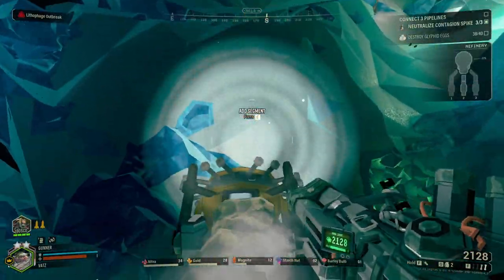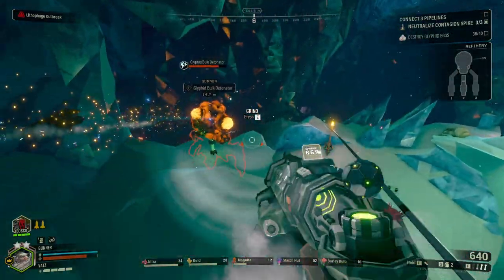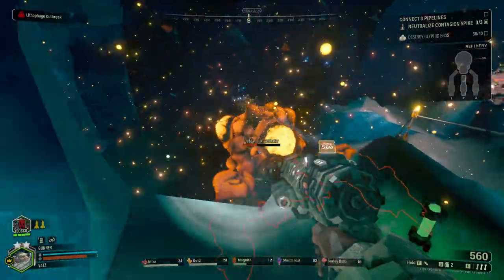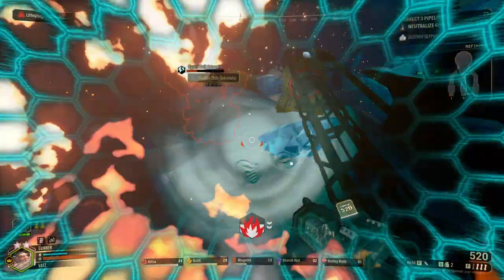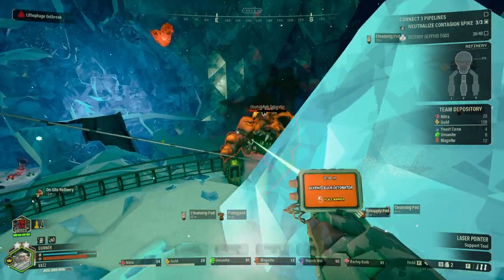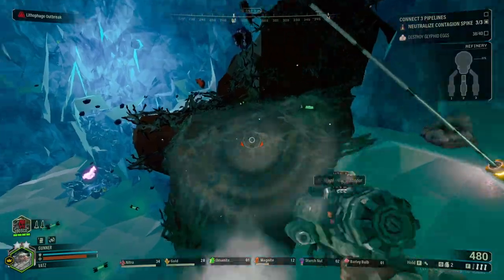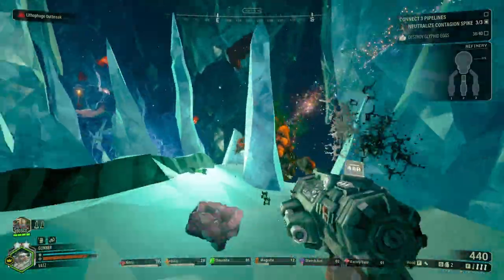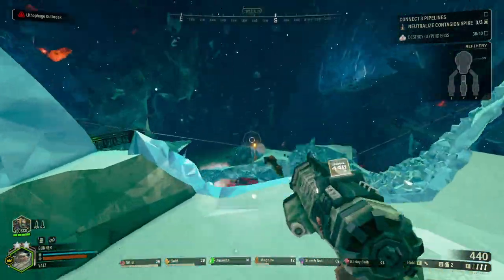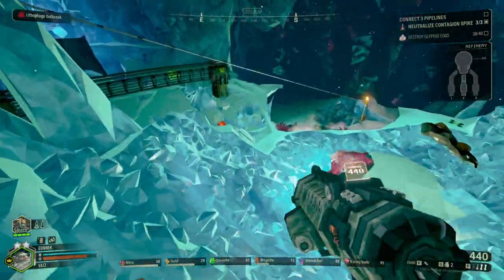Now we move on to the secret final boss of the Glyphids: the Detonator. This thing is known to either instantly kill everyone or be quickly dispatched in a panic of bullets. It is a massive Glyphid covered in large amounts of volatile fluids. The Detonator will trigger when near a target, causing devastating damage and leaving a gigantic crater in its wake. If you do not pop the large sacs on its back, the explosion will be even bigger when it inevitably detonates. There is also an elite version — the Bulk Detonator — with a bigger explosion and bigger damage.